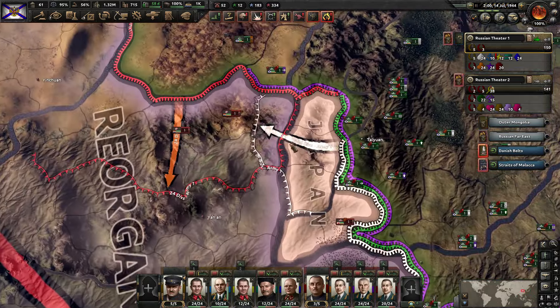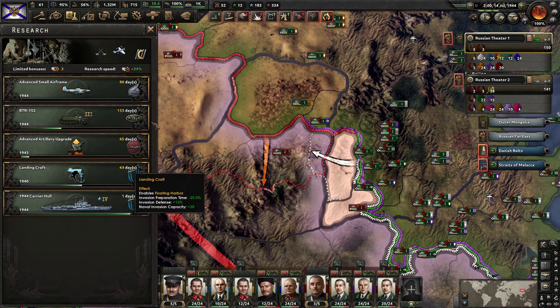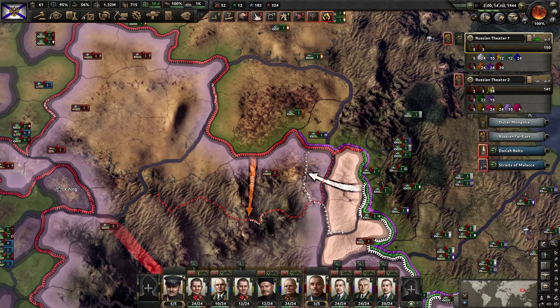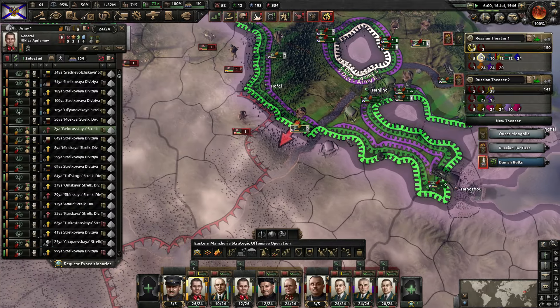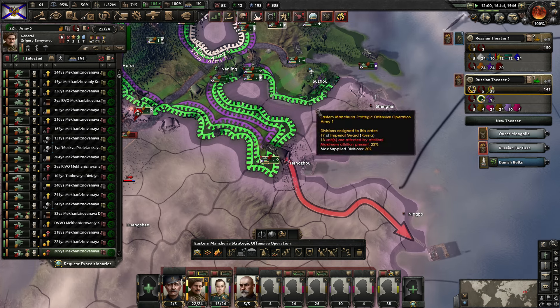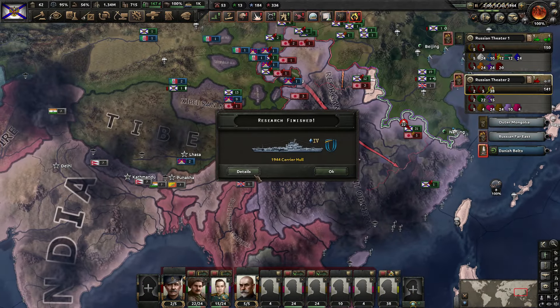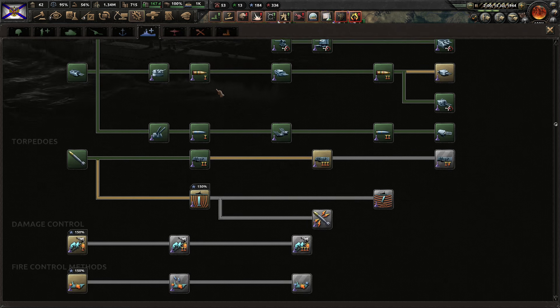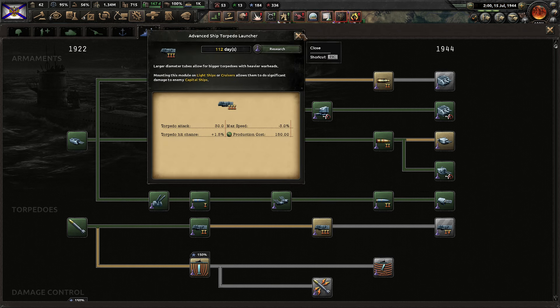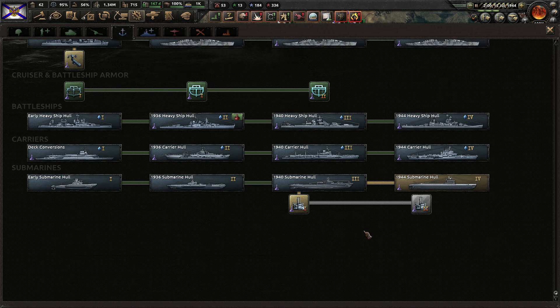Now that we finished that up, I think we have one more design to do — the carriers. I don't want to spend the naval experience just yet because we do still have the doctrines. Let's go and attack right there. We got the carriers, so we'll have to get them designed. This is the only one we have going in the ships at the moment, and we still need to get the torpedoes. We're so far behind — that's the reason I didn't put torpedoes on the cruisers. We need to do the submarines as well.